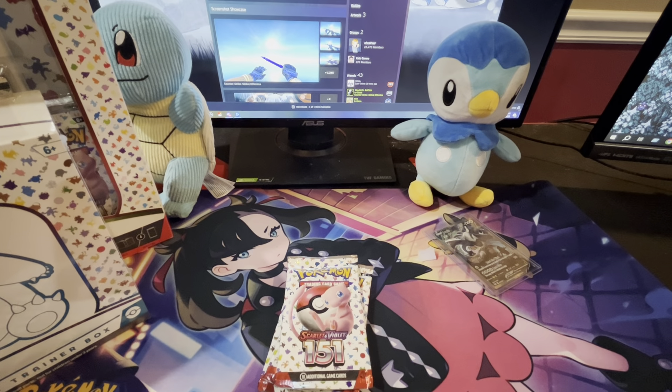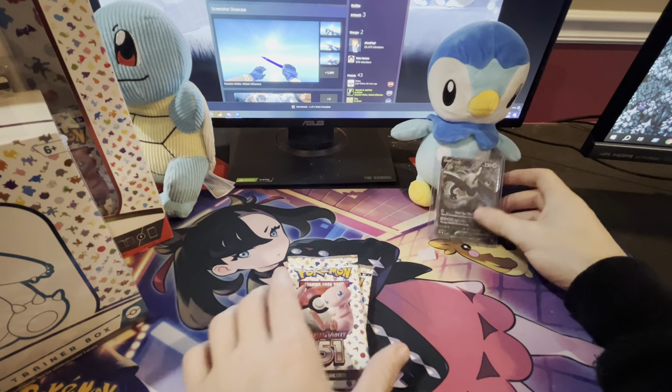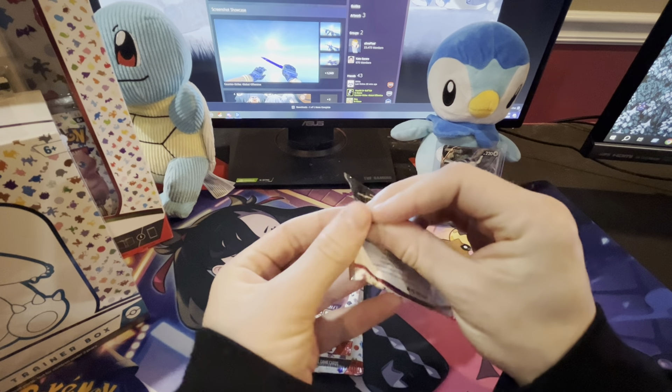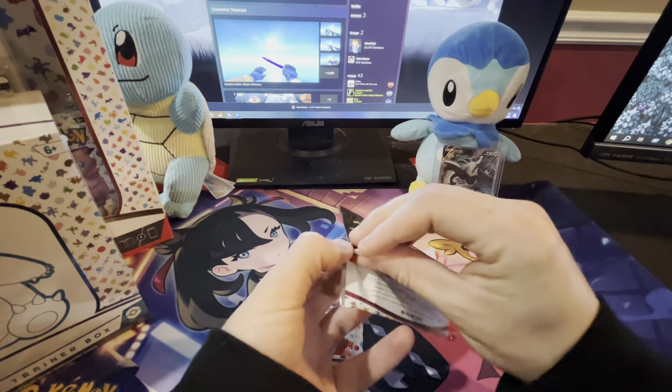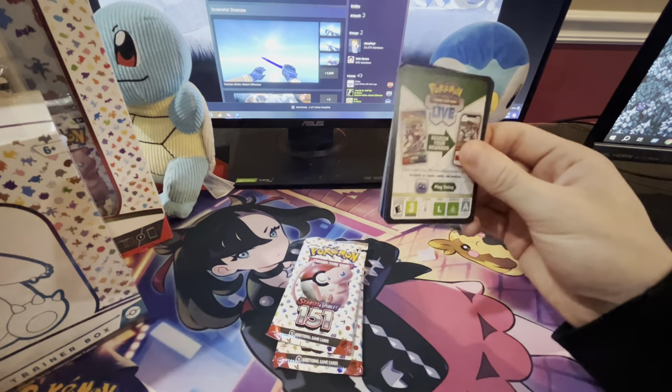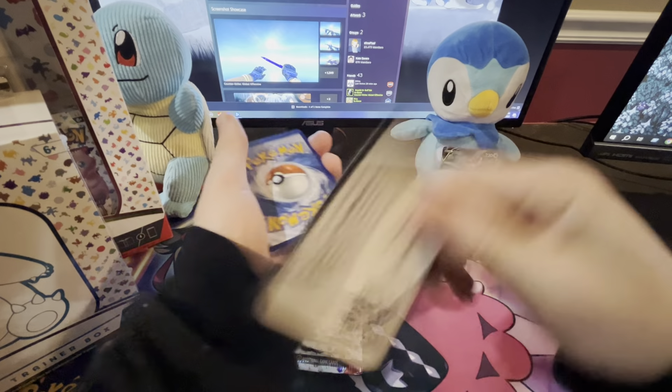Squirtle card looks nice. Bulbasaur. And of course they put Charmander in the middle — the co-card. Charmander's the chosen one, bro.